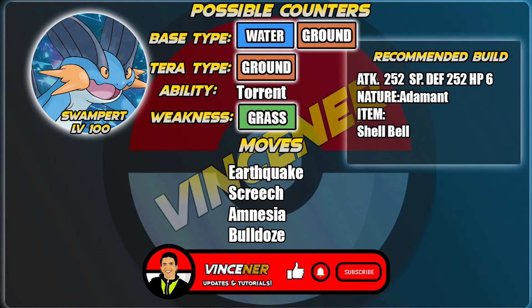The third counter is Swampert, a Water-Ground type, meaning it is only weak to grass, which Blastoise doesn't have. If you're using Swampert, you may need a teammate for support. For moves: Earthquake as the STAB move, Screech to harshly lower Blastoise's defense, Amnesia to sharply raise our special defense, and Bulldoze as a secondary STAB move that can also lower Blastoise's speed.